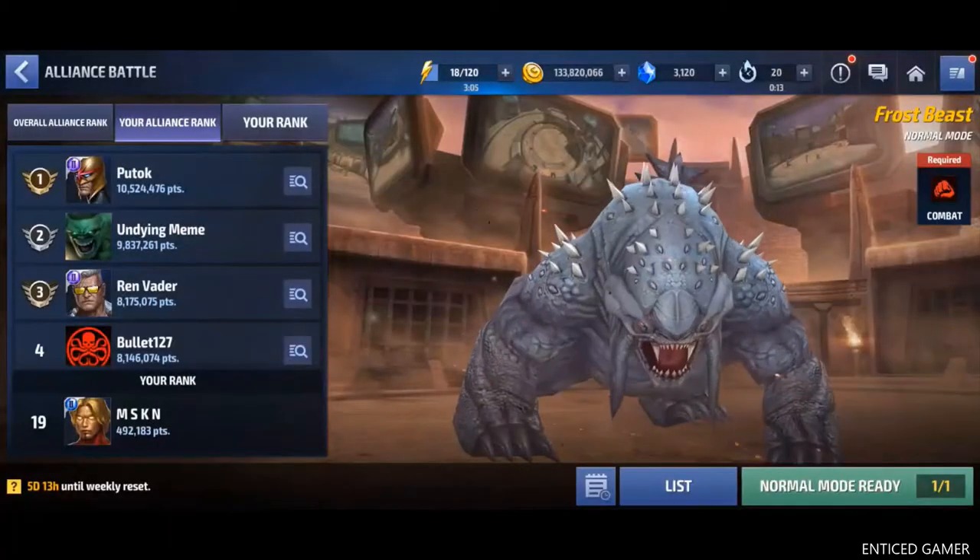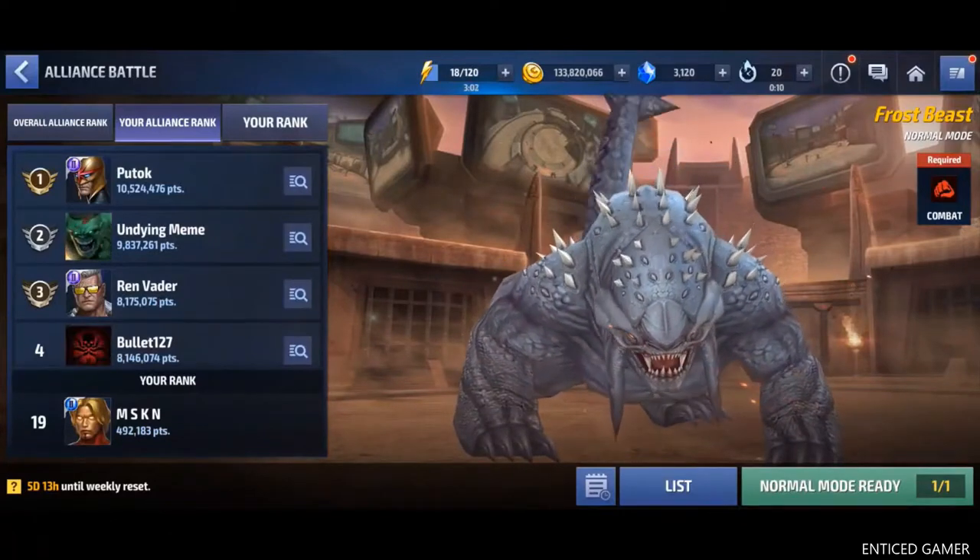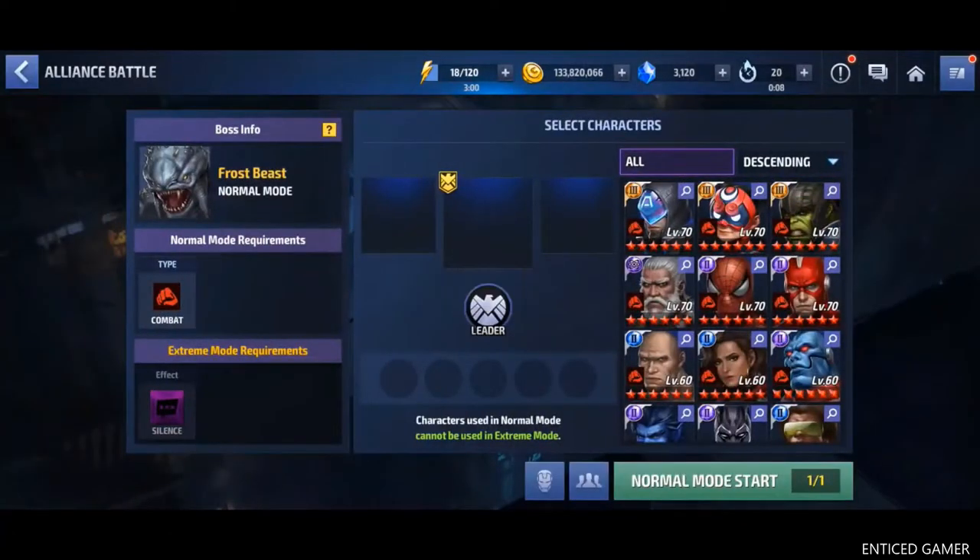Now moving on, let's enter for today's round. You just have to click normal. Here it's showing the requirements for normal mode as well as extreme mode. Sometimes these two requirements will match each other. You have to pick your characters very carefully. For example, if Captain America is the main character which you thought of using in the extreme mode, but if you forgot and use him in the normal mode, you cannot use Captain America in the extreme mode. Characters used in the normal mode cannot be used in the extreme mode. It's just written here also.